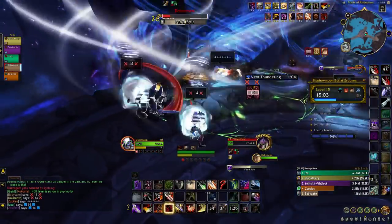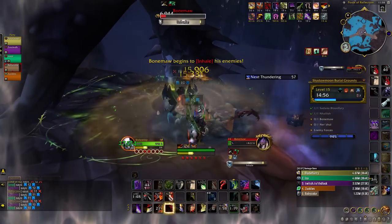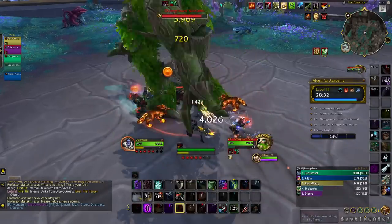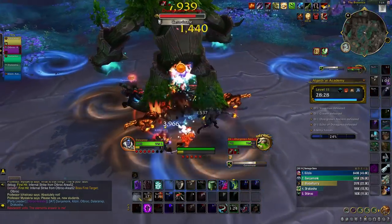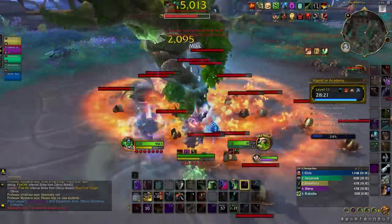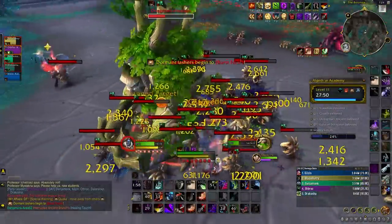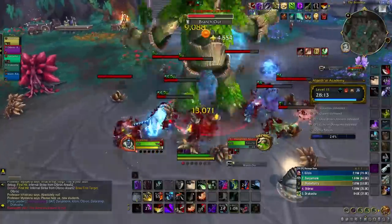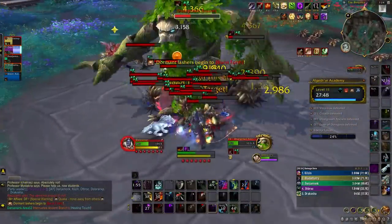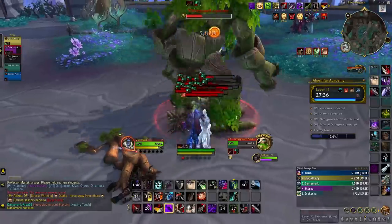First, let's go over the four Dragonflight dungeons, starting with the Algeth'ar Academy and the Overgrown Ancient. The Ancient periodically casts Germinate, which spawns Hungry Lashers below players' feet — try to keep their numbers low. His Burst Forth ability awakens nearby Lashers, causing them to join combat and apply a nasty poison. The Ancient also summons a branch that heals the boss while bleeding party members — prioritize and interrupt it. When the branch is slain, it releases a heal at its location; keep the boss out of it but make sure all players stand in the heal to recover.